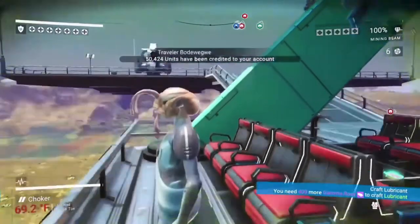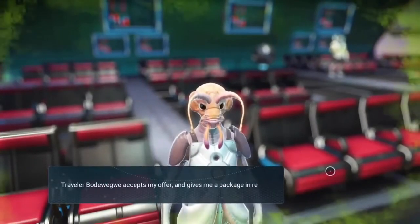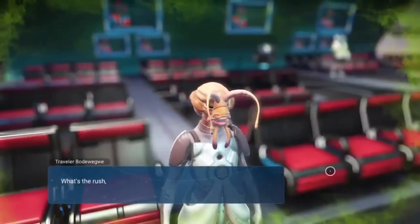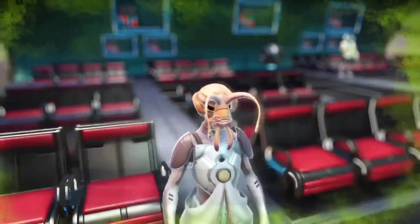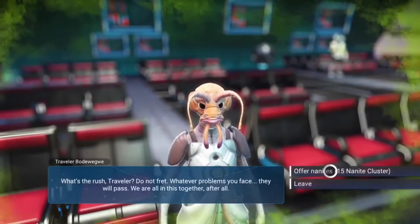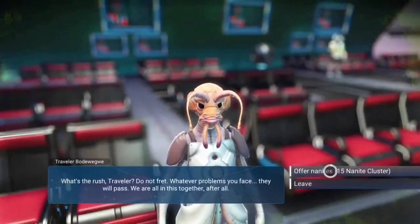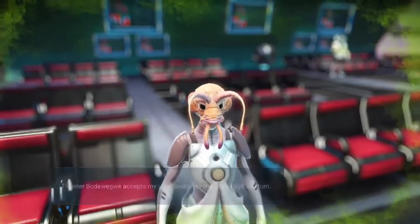This is so easy — I got millions of units doing this. Before they fix it, save up some nanites. You can do this unlimited at high speed: as soon as you hear 'units received,' press and hold Square, then press and hold X, then press X again. When you hear 'units received,' just repeat the process to get easy money.